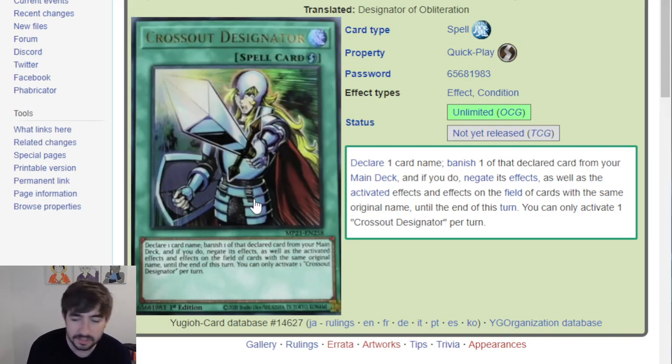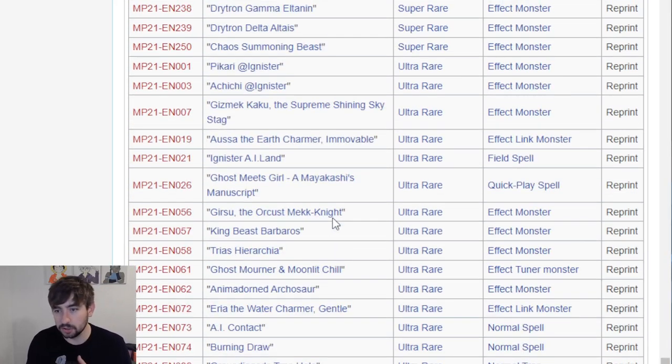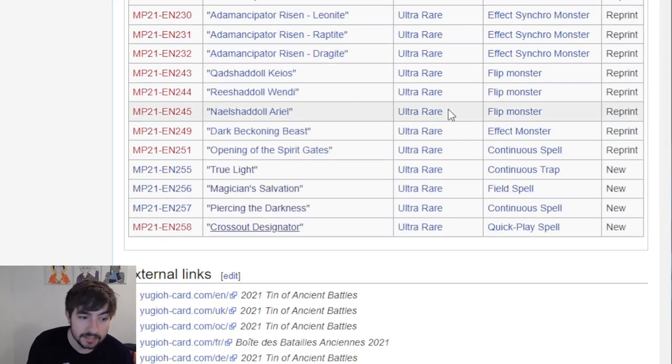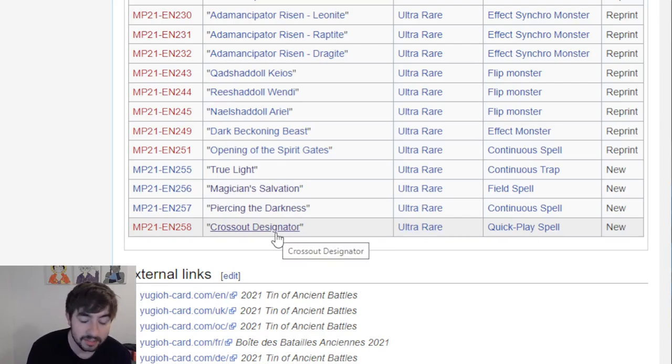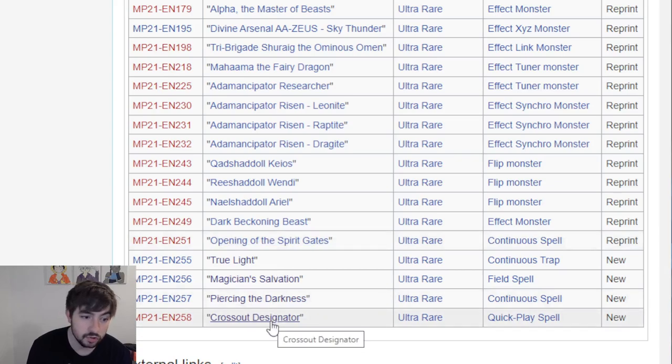We finish up with probably the most hyped thing we've seen the entire day - Crossout Designator. This will be the chase card of the set, but it is an Ultra. There's one very important thing to keep in mind: even if the pull rates are completely even and there's no short printing - like last year was confirmed to have no short printing - there are so many Ultras and you only get six Ultras in a box. You would have to open a case and average pulling only one to two copies of the Ultra you're looking for. So if you're really looking for a playset of Designator, even though singles might be more expensive than a case, it may be worth it because otherwise you might need two to three cases to actually pull all three. This will be this year's Dragoon for sure.